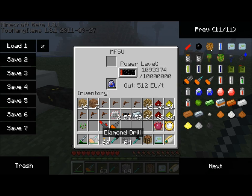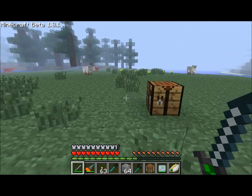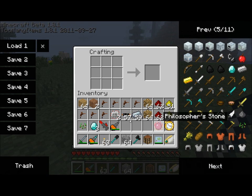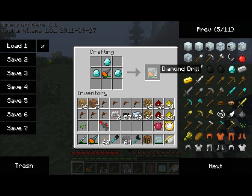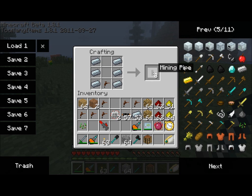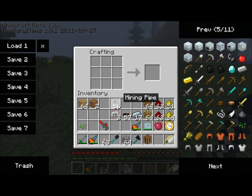The difference between a mining drill and a diamond-tipped mining drill is simply diamonds. Take your mining drill, place three diamonds around it, and you have a diamond-tipped mining drill that can constantly be recharged and will never break. These two items will be used in our miner. The final piece is mining pipes, crafted with refined iron and a tree tap.